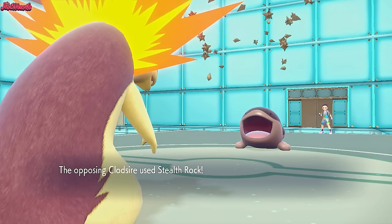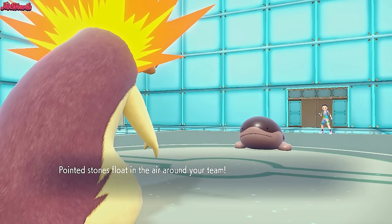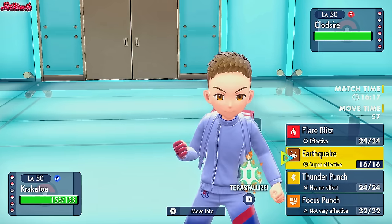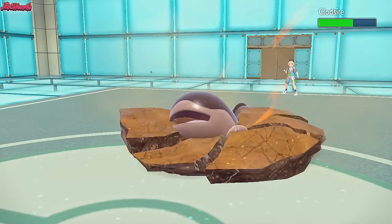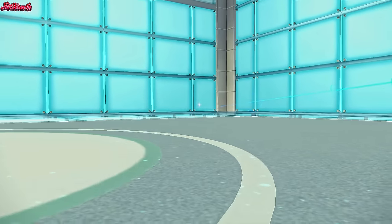They do go for Stealth Rock, which is great. They're probably wondering what this Typhlosion is going to do - Scorching Sands or something? Either way they probably think they can take a hit. So I'm going to go for an Earthquake. They stay in, and we do KO it because we're Adamant. Clod's Eye goes down to Typhlosion - physical Typhlosion coming through.